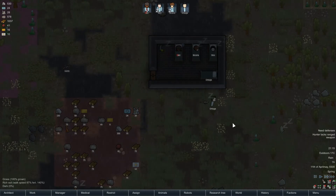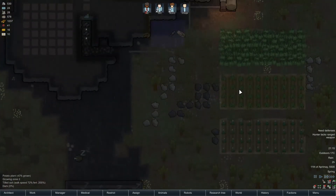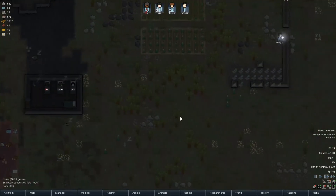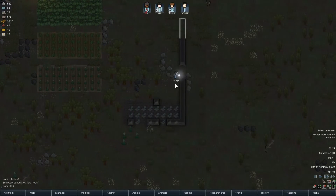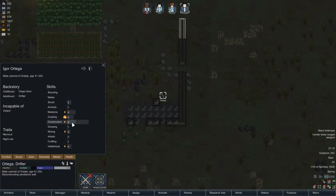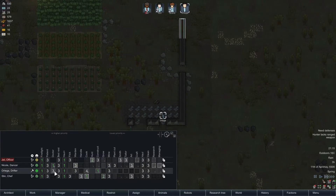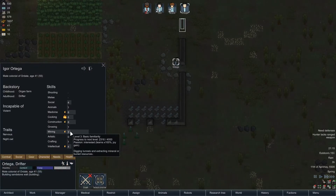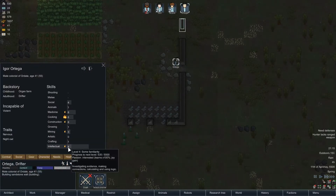Hello and welcome back to another episode of RimWorld, here with me the Mucha Mouse! So we're still trucking away. Last time we got a new guy called Ortega, who is a drifter. It turns out he is fairly good at constructing and he has a passion for it. He's also good at medicine, which means he can also doctor when needed. He can do some mining and has a passion for it, and he is intellectual.